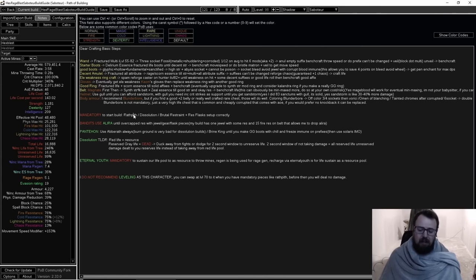A lot of people ask what you need to start this build. The bare bones are Wrath Pith, Dissolution of the Flesh, and Brew Restraint, plus some res flasks. After that you can fill in some junk items, but you'll want to upgrade toward the crafted items, which shouldn't be obstructively expensive. For bandits, my recommendation is use Alira until you're over-capped on res, then drop Alira for two passives.